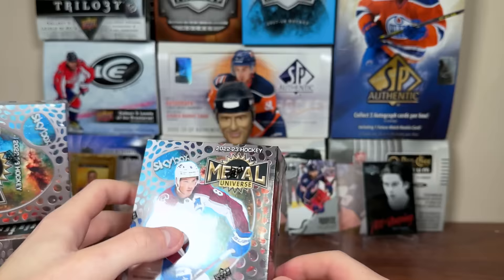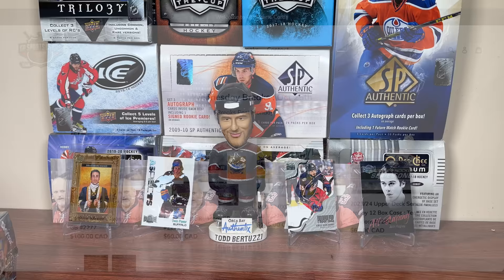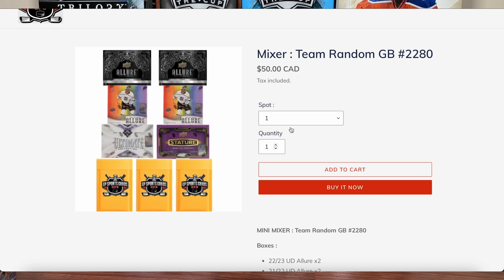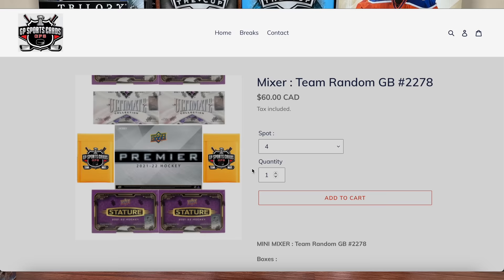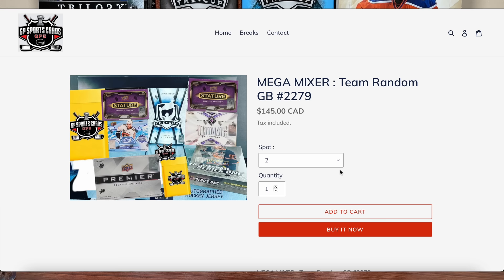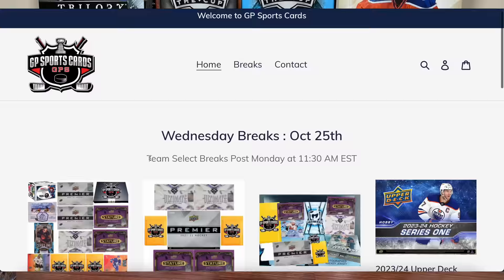This video is sponsored by GB SportsCard. Be sure to check out Wednesday Night Break going down this Wednesday, October 25th. GB has plenty of breaks available including a Team Random for a case of 23-24 Series 1, a mixer with a couple years of Allure, some Ultimate, Stature, Mystery Packs, a 14-box mixer featuring Premier, Stature, Ultimate, and several other products including a Jersey Box and the Mega Mixer featuring The Cup, Premier, Ultimate, Stature, and several more. Check out gpsportstyle.com — Team Select Breaks will be posted on Monday. Thank you GP for sponsoring today's video.